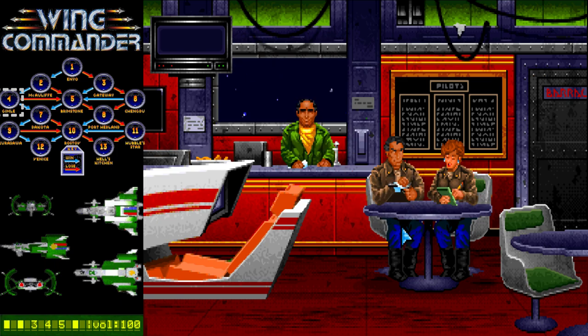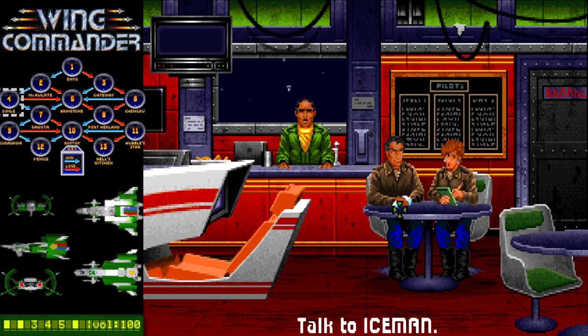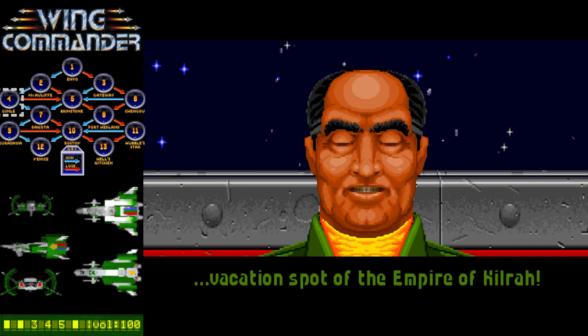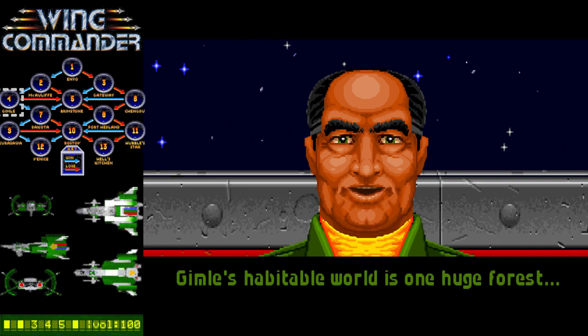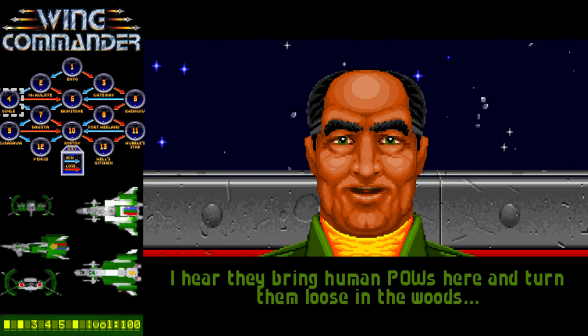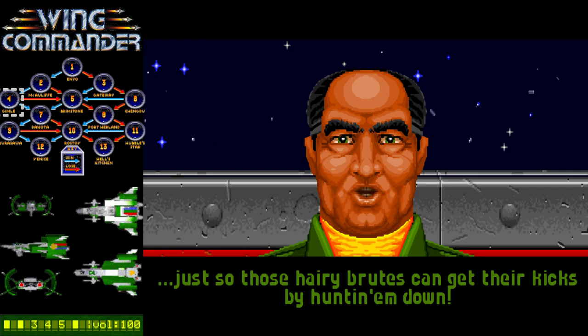I never noticed Iceman cleans his gun at the table. That's interesting. Hey there, Blue. Welcome to the Gimli system, vacation spot of the Empire of Kilra. Gimli's habitable world is one huge forest. Kilrathi nobles and officers come here to hunt with their bear claws. I hear they bring human pals down here and turn them loose in the woods, just so those hairy brutes can get their kicks by hunting them down.